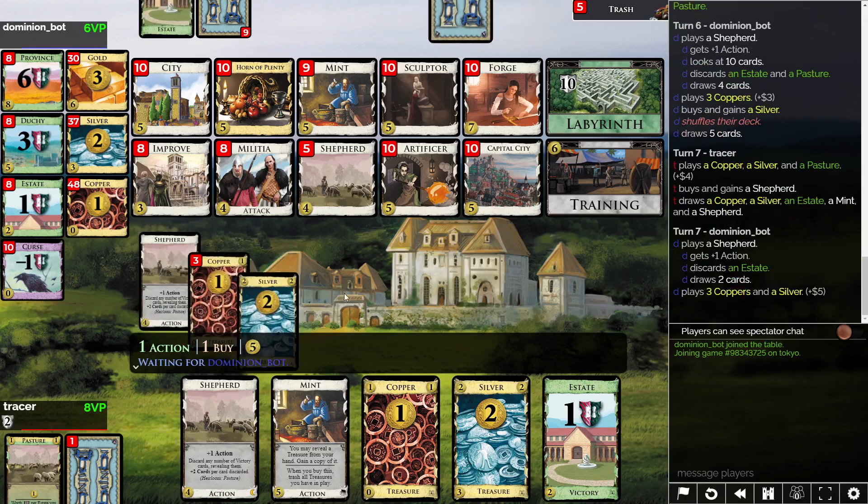Managed not to get hit with Militia, and we're going to get a Shepherd and a shuffle with green. So we can start to look at things like Capital City. I think I want that before the Artificer — or Artificers, as it might be — or Sculptor, or any of these things.